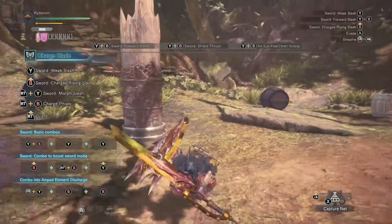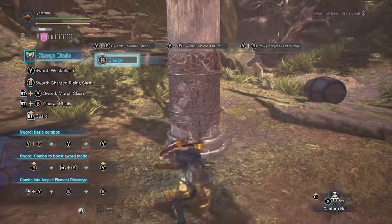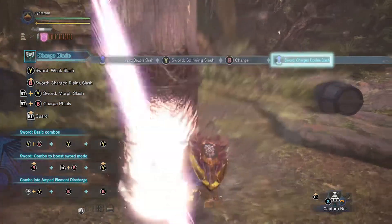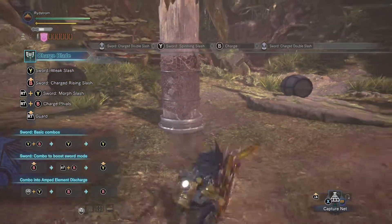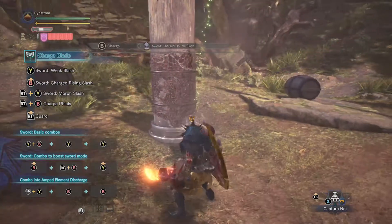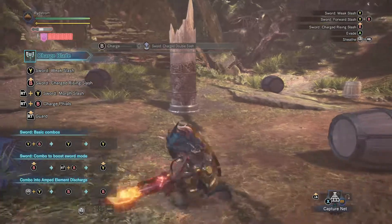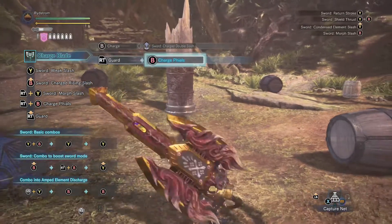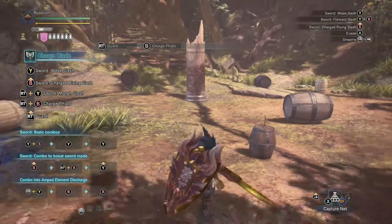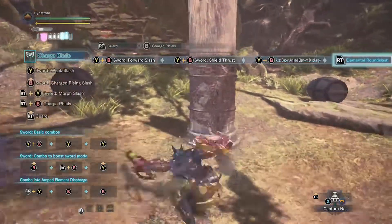So I'm gonna do this whole thing again. The first thing you want to do when you come into a fight is you want to get in your first set of phials charged. My fastest way is to do that combo I just showed you right there, which is holding B, letting that thing light up a little bit, and then hitting Y as the swings are going through to get the third follow-up swing. Alright, then you're gonna charge it, hold right trigger, press B. So then now that you have the phials locked, you're gonna YB, YB, YB, right trigger.